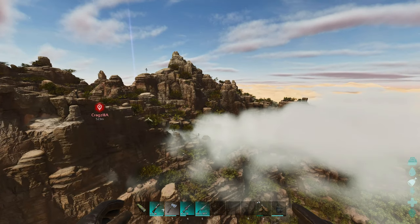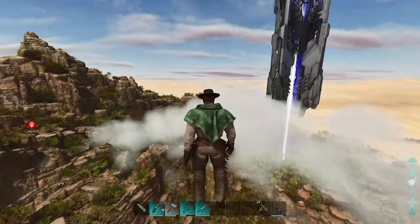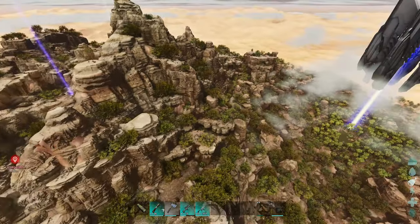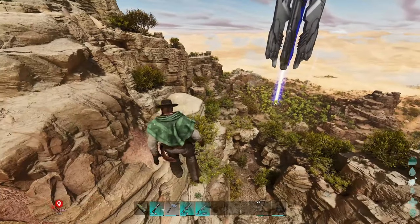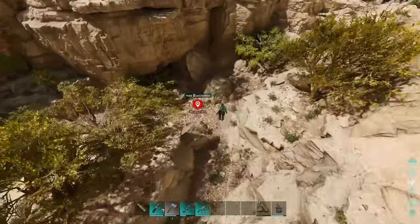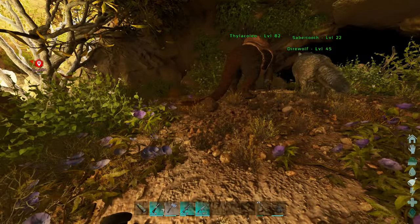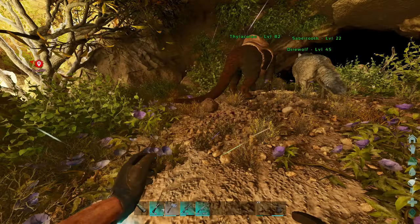The final cave on Scorched Earth holding the last artifact is definitely the hardest one to find. This cave holds the Artifact of the Crag. I've literally had to put a waypoint so I can remember exactly where it is. It is near the blue obelisk, residing in these rocky mountains — it's incredibly hard to navigate. I highly recommend bringing an Argentavis and carrying your tame up here to the cave. Coordinates are 28.3 latitude and 29.1 longitude.